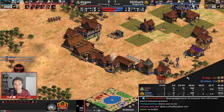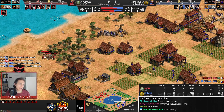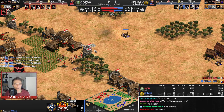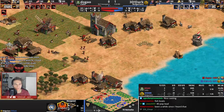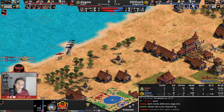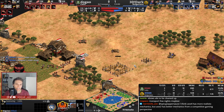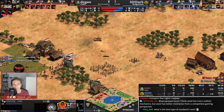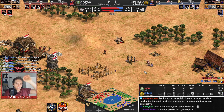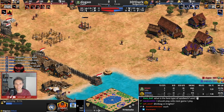He has 570 gold in the bank, so he will be able to defend with a castle soon if necessary. With Kels, you have an easier job defending with siege compared to others — their siege fires 25% faster. Dugao has 81 villagers to Dark's 52 and a roughly 55-population lead overall. Dark also has 9 fishing boats that have to sail a long long way to get to the fish. I've never been a sailor, so I don't have the proper vocabulary there.